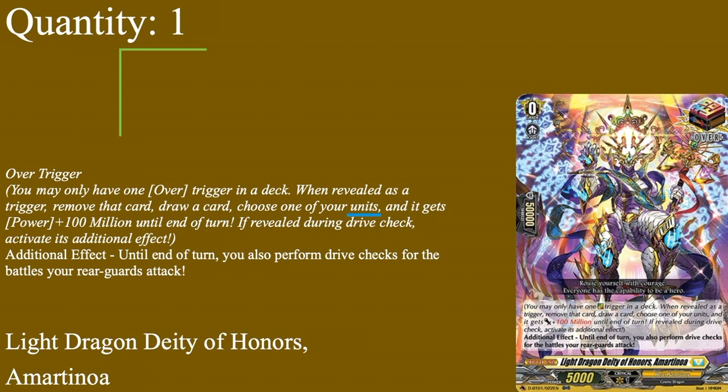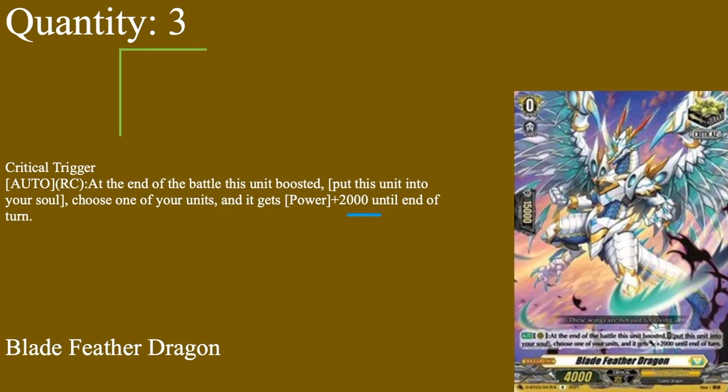I do think Amartinia is better as the over trigger because you're going to need those drive checks to refill the hand you're constantly nuking three out of. Trigger-wise, we run three crits: Blade Feather Dragon, 4k base, 15k shield, grade zero boost, critical trigger. Auto rear: at the end of the battle it boosted, put it to soul; choose when it reacts, gets plus two for the turn.